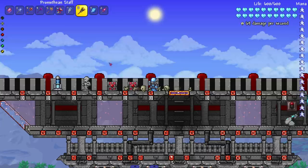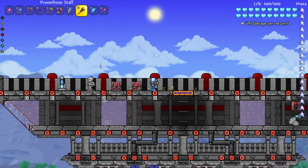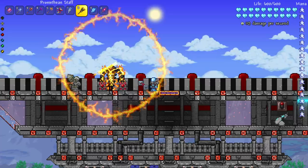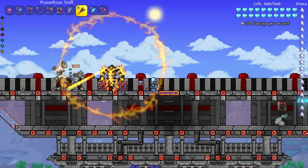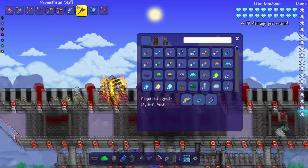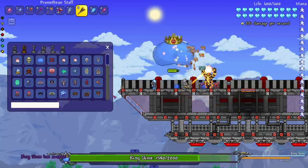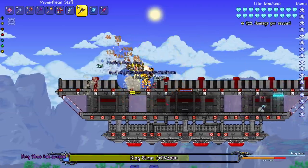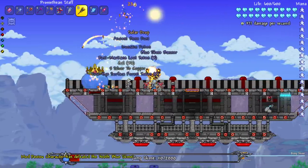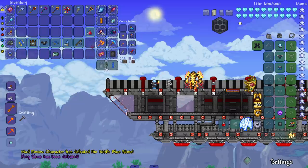And the last one: the Promethean Staff, which summons an echo of Slag's Fury's power to melt your foes. This is the Primordial — the last boss in Thorium. Holy — this boy ain't playing. He's got the circle attack and then the hands-in-the-air attack. Let's see him solo King Slime as a sentry. It's going pretty quick — there we go! That was like 10 to 20 seconds, maybe even less.